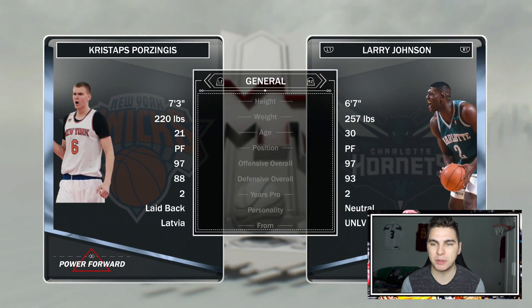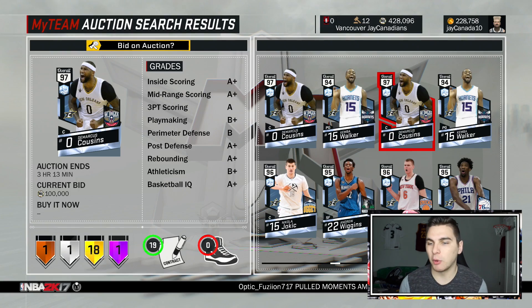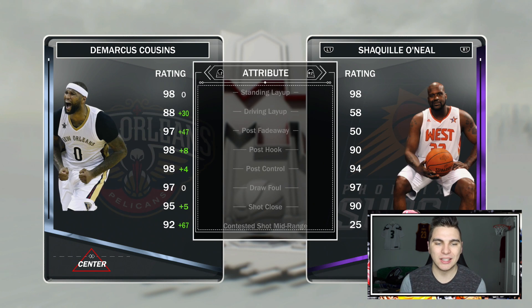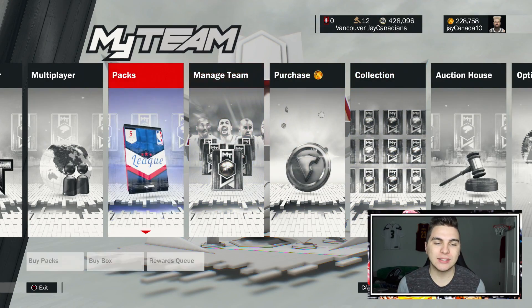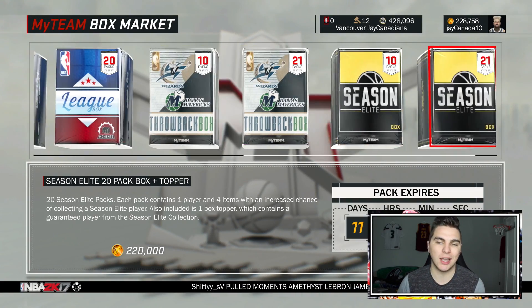The card that's gonna sell for the most obviously is Porzingis, which kind of sucks for people that spent all their money on that All-Star one. And again DeMarcus Cousins — I really liked that diamond DeMarcus I used a few videos back, but is this one really gonna be worth the upgrade? I kind of doubt it. I don't really know why they made this a card — like, what about Karl-Anthony Towns?